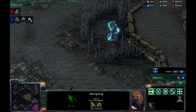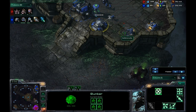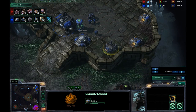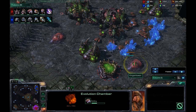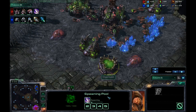One Zergling died thanks to my bunker. And I'm continuing to build Supply Depots all the way around my base, especially right here in this general area because I don't want those Mutalisks coming in. But he does have a Roach Warren on the way, as well as an Evolution Chamber. So it looks like he's going for a Mass Roach strategy here, which I don't think I've seen before.